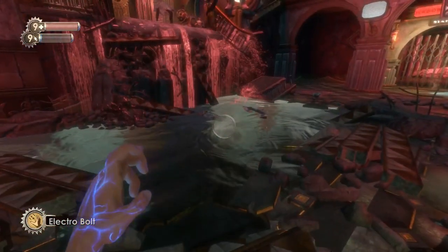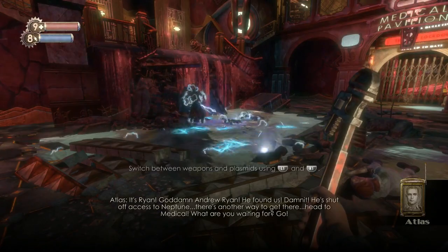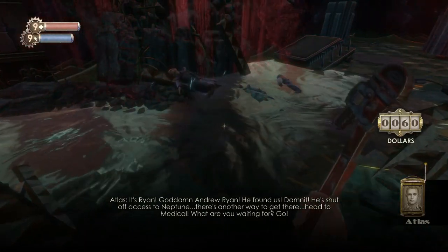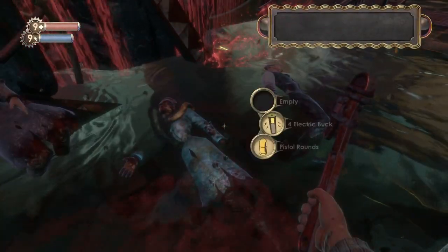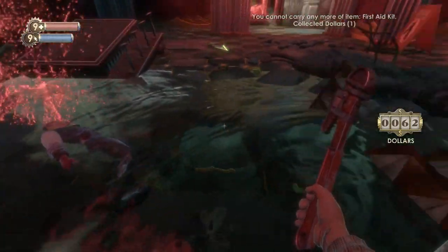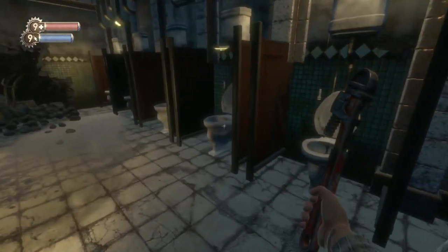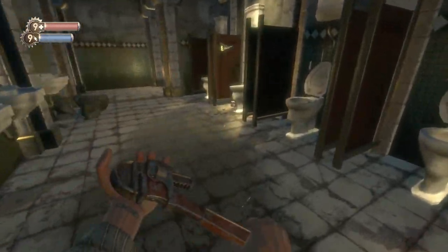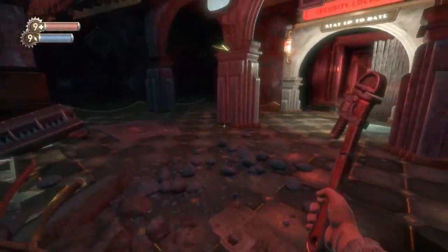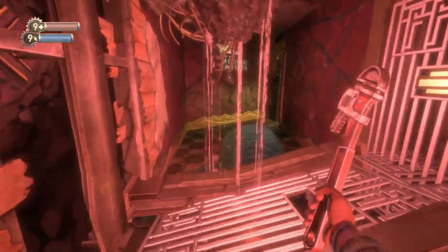We're moving on to the Medical Center next, which is going to be the next video after this. This is a nice short introductory one, but then we're going to get into the meat of the game afterwards. There's going to be big daddies, lots of collectibles, new tonics and plasmids. Tonics are a passive ability as opposed to plasmids which are something you have to actively use - tonics are passive buffs if you like.